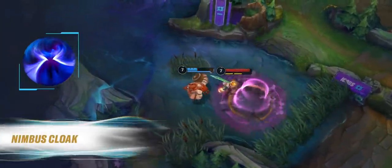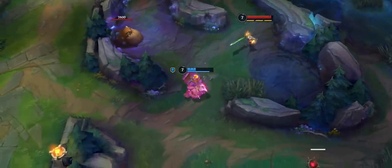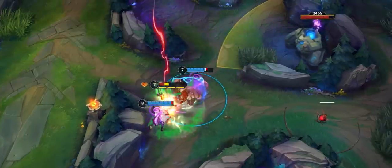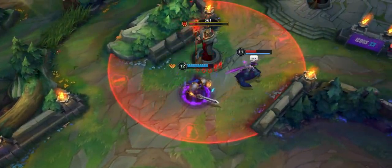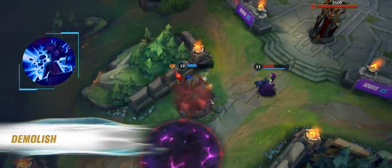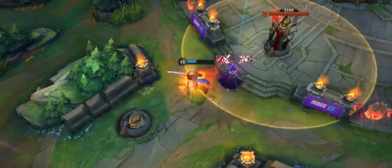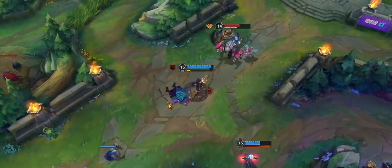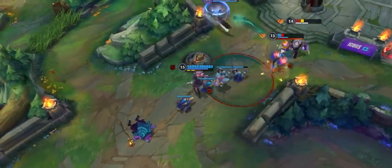Nimbus Cloak, a new minor rune in the Inspiration tree, grants movement speed after casting a Summoner spell. The boost in speed when flashing out of a sticky situation may be all you need to get back to safety. To assist with split push strategies, Demolish is a new minor rune in the Inspiration tree: if you're in range of a turret, you'll charge up an attack that deals extra damage to the turret after a few seconds. We're hoping this refresh of the rune system gives you more choices to customize your playstyle, and we'll be tuning and balancing them throughout Patch 3.2.